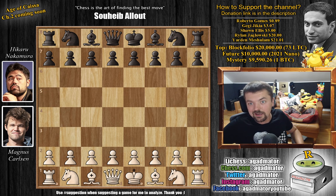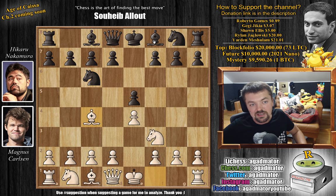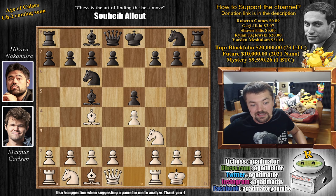A lot of things to cover as a lot of things have happened. Magnus with the white pieces again opens with e4, and we're going to have the Giuoco Piano. We have knight to f3, knight c6, bishop to c4, bishop to c5, and now Magnus castled. I'm pretty sure he's saving all the good stuff for maybe the semifinals or the finals. We have knight to f6 and now d3.